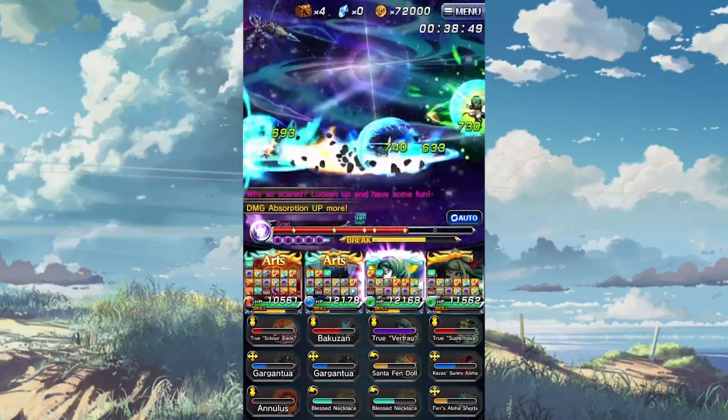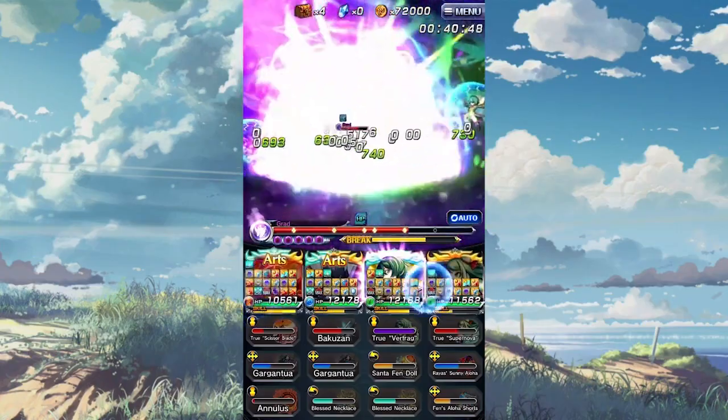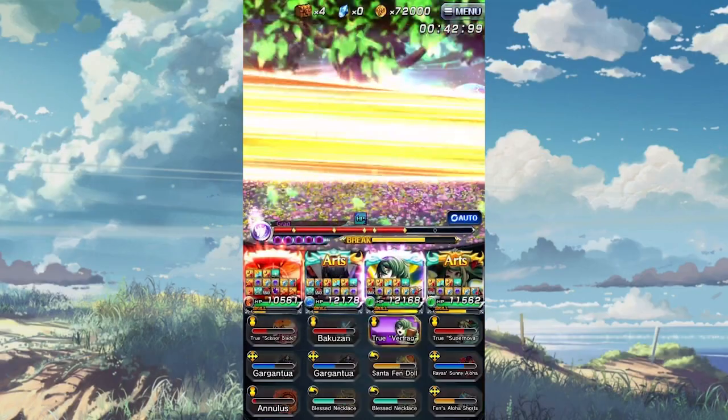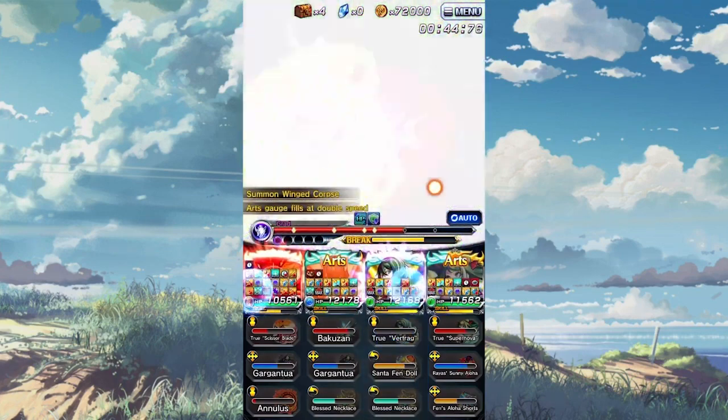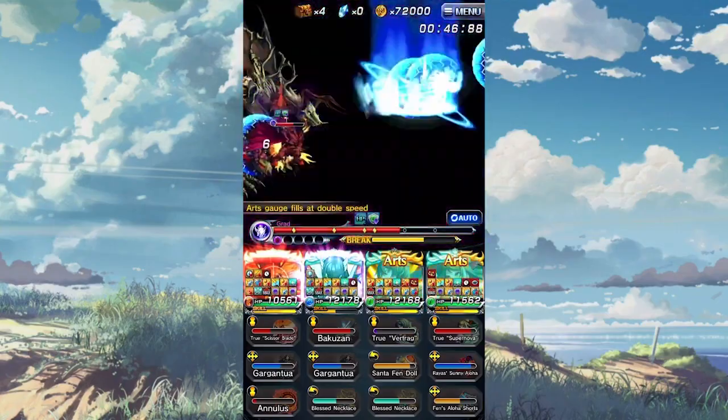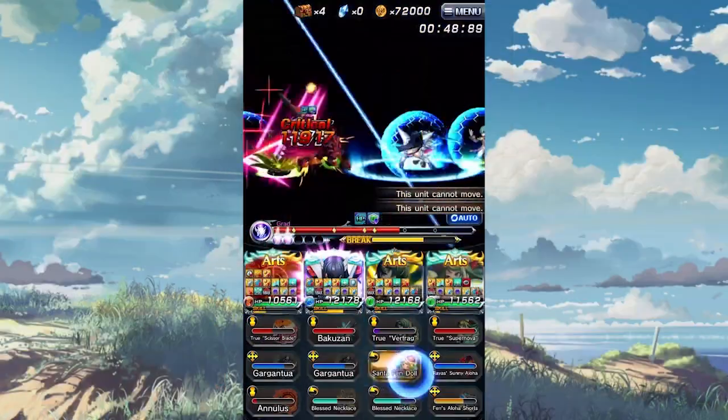Moving on, for any new players just starting the story, by completing chapter 5, you're going to unlock side stories. This will allow you access to tons of missions to not only earn a lot of crystals, but the ability to farm some fairly good equips such as Arc Ignite or Almostt.